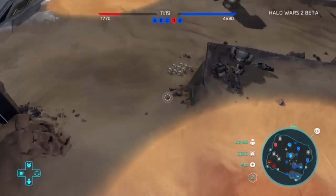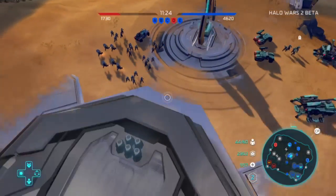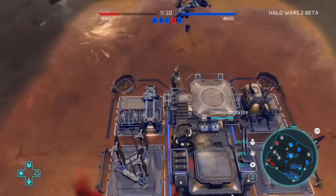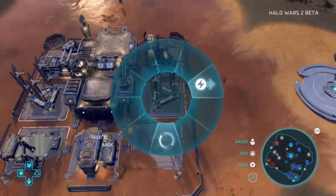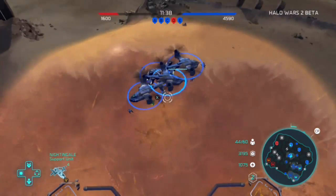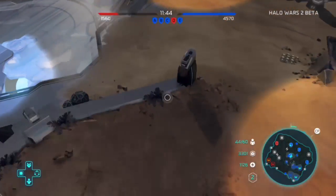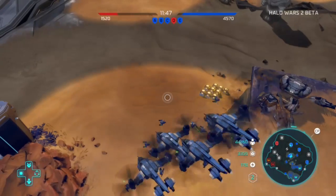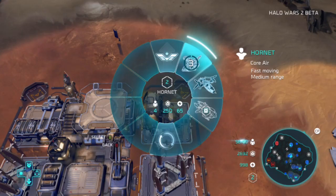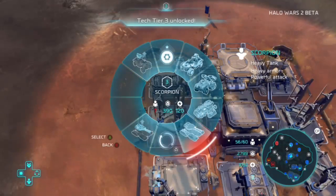Tanks are a very, very powerful unit against infantry and almost anything. Especially if you get Spartans, which are a special unit with their own special barracks, unlike regular marines and flamethrowers. Spartans are expensive, but when you put them in tanks it upgrades the tanks dramatically - it gives them veterancy, which shows as little stars above the tanks. It makes the tanks so much more powerful; they can take down a base in seconds. It's crazy how overpowered tanks are.